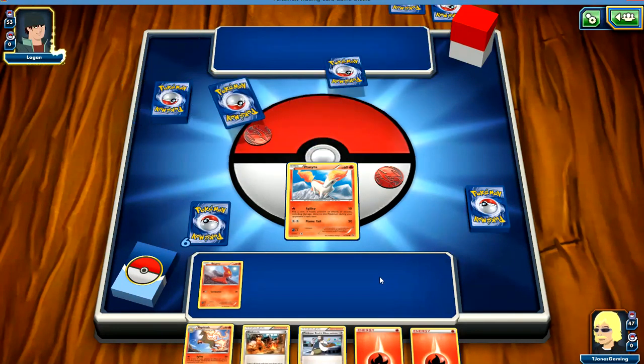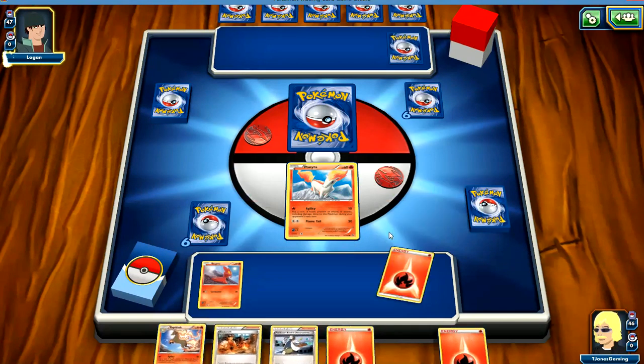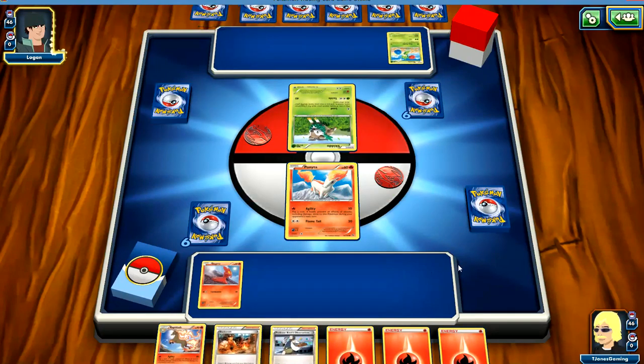Your opponent is selecting their active Pokemon. Your opponent had no basic Pokemon and had to draw a new hand. Would you like to draw a card? Yes. Energy — love energy.